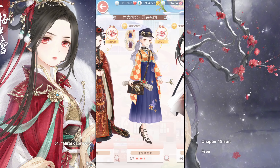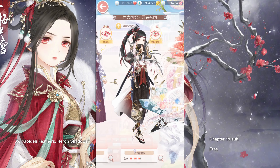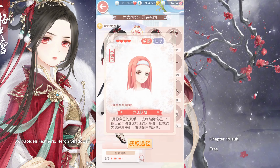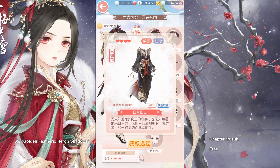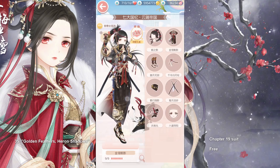Then we have Mirai Capriccio for Chapter 19 — a chapter suit, and therefore free. Then we have Golden Feathers, Hair and Shadows, another Chapter 19 suit, so it will be a while until we get her. She comes with a ninja cat, double swords, and a very cool looking makeup. Here we can see her normal pose — the normal pose dress slash kimono. And then the special pose over there.